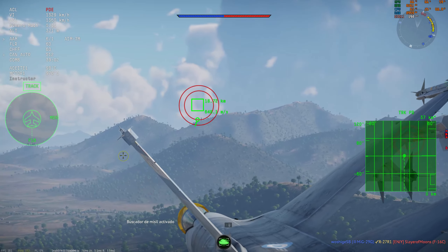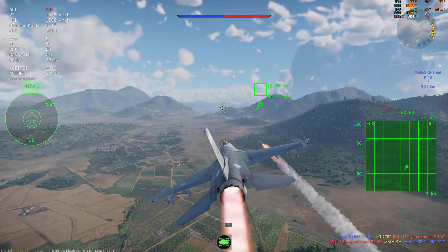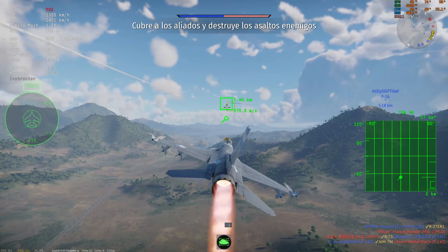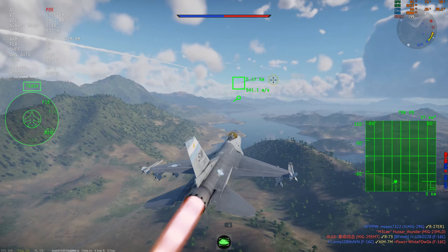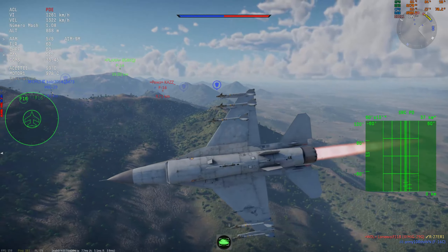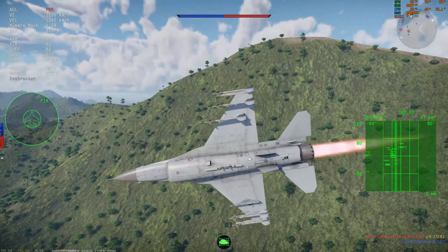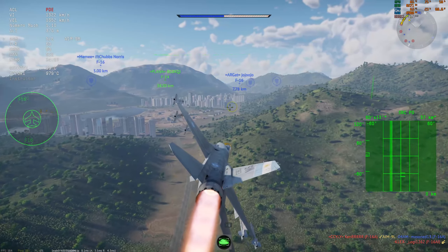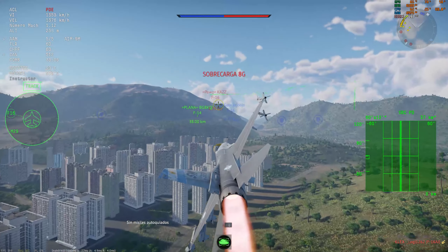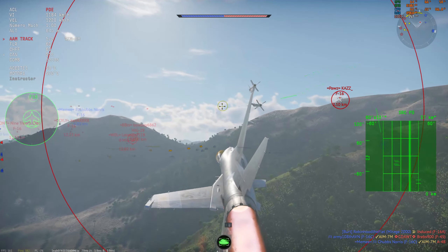Hoy por cómo está el top tier, creo que 6 AIM-9M es la mejor configuración. Yo llevo el Sparrow, pero fíjense en los clips que les pongo, creo que no hago ni una kill con el Sparrow. Si bien el radar es mejor, el Sparrow hoy no está tan bien en el juego. El Sparrow es un misil guiado de semiactivo por radar. Esta versión rinde bien a cota baja, pero donde más rinde es a cota alta. Sin embargo, no te recomiendo subir con este avión porque te vas a comer un Phoenix de un Tomcat o un R-27ER de un MiG-29. En términos comparativos objetivos, el mejor misil de radar de guiado semiactivo hoy es el R-27ER, que tiene mejor aceleración y más alcance que el Sparrow. Por lo tanto, no te recomiendo hacer combate más allá del alcance visual con los Sparrow.